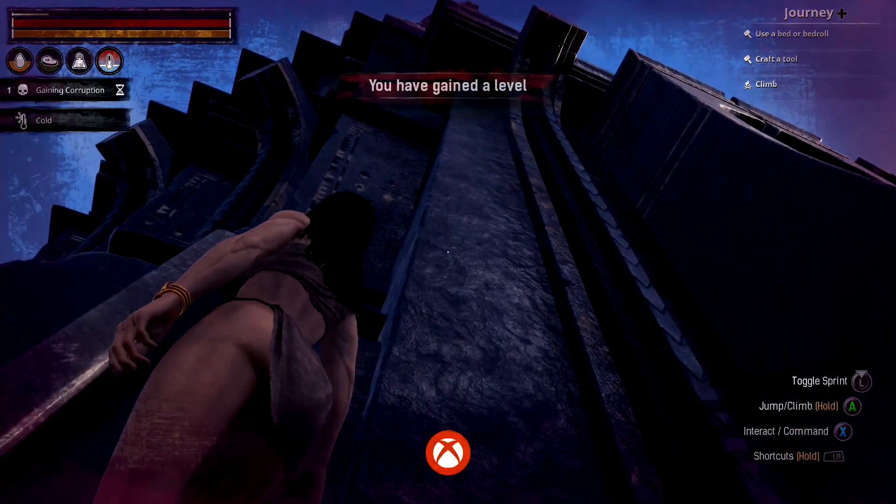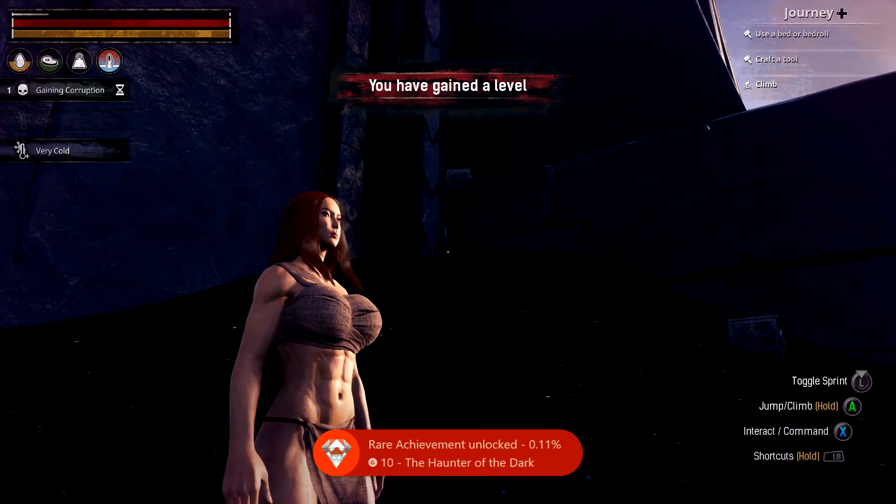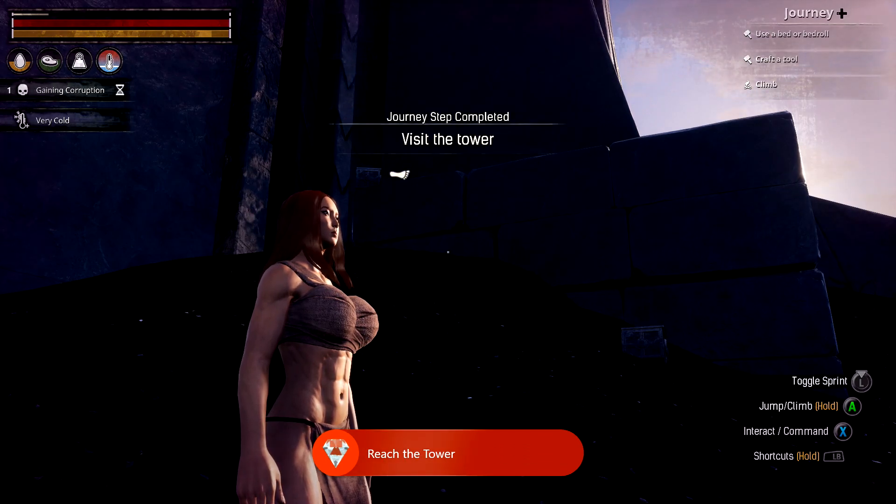Your achievement should unlock — there's the tower, and there is the achievement. 10 gamer score, and that's all there is to it.